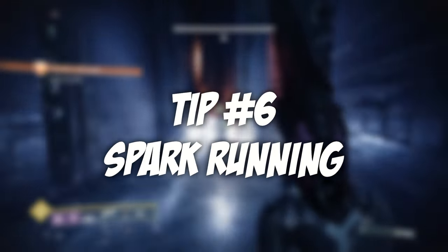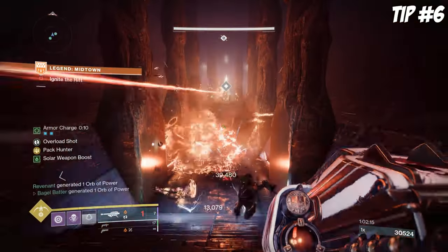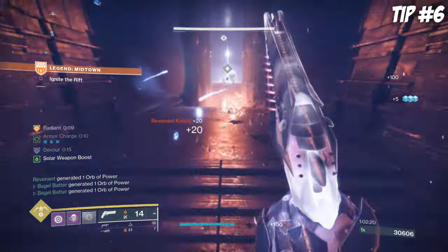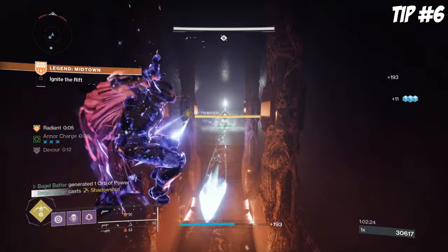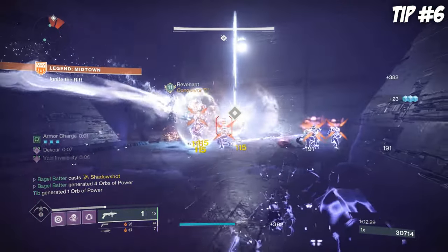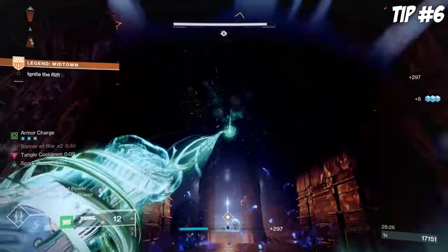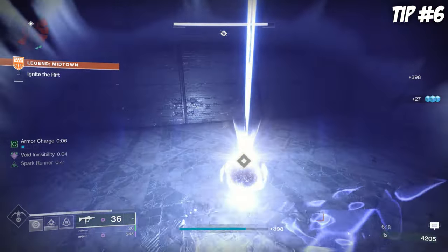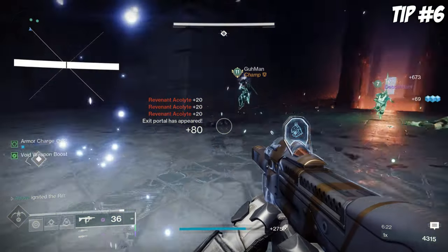Tip number 6 is a quick one but worth noting. As we discussed earlier, the fifth round in a 10-round set is dedicated to igniting the spark. But it's not as easy as it sounds, because once you've grabbed the spark, the enemies in this room actually hit surprisingly hard, and the boss guarding the deposit is completely immune. We actually found it easier to have a Banner of War Titan grapple over the enemies, or have an Invis Hunter dunk the spark without ever drawing aggro. This despawns the remaining enemies in the encounter and makes this part completely risk free.